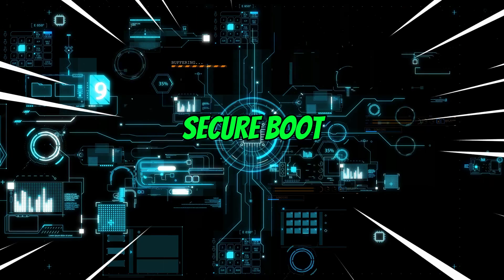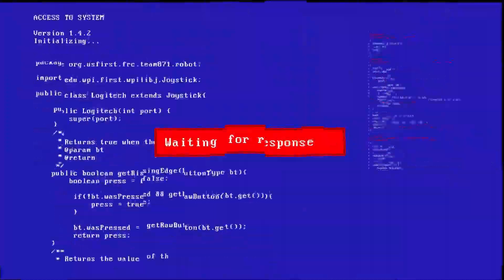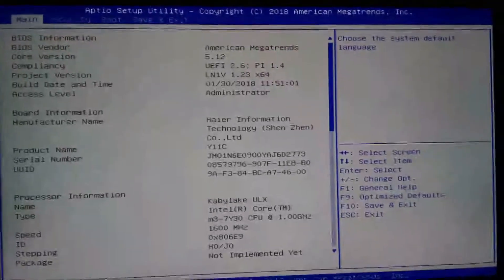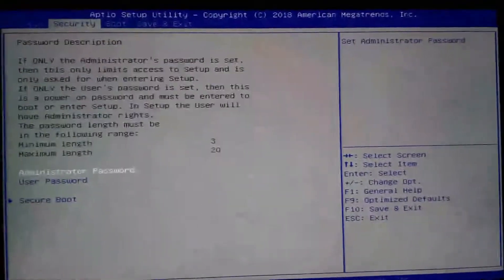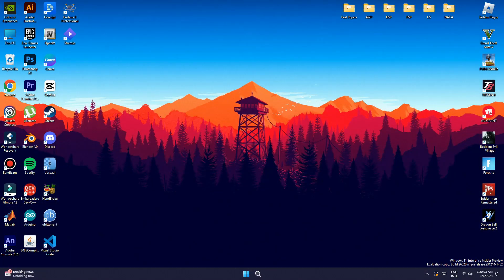To resolve this issue, we simply need to enable secure boot from the BIOS settings. Secure boot is a feature that protects the boot process against security attacks from malicious code such as malware and ransomware. By default, this feature is usually disabled on most systems, hence the error you're experiencing.